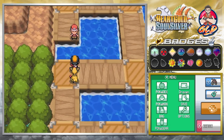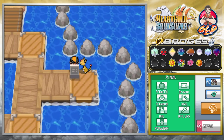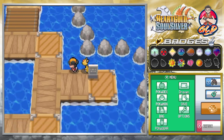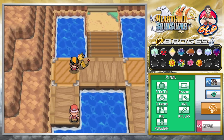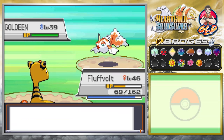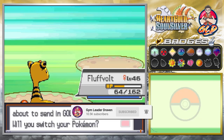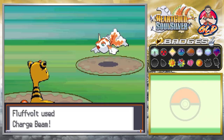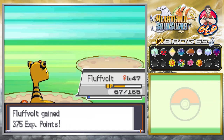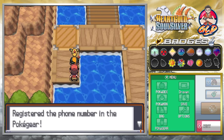This area is the Silence Bridge — called that because everyone tiptoes to avoid scaring water-type pokemon. Here is the final trainer. We accidentally use flash, then switch to charge beam for the win. Level 47 Qwilfish goes down to charge beam and we win. The trainer gives us his number.